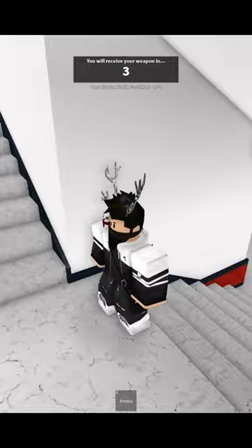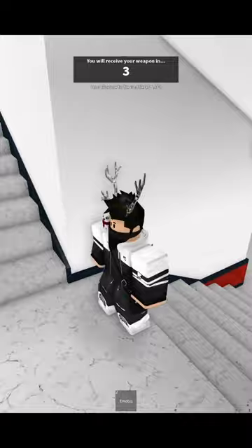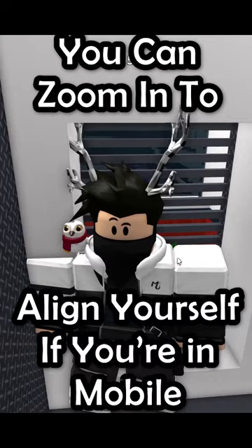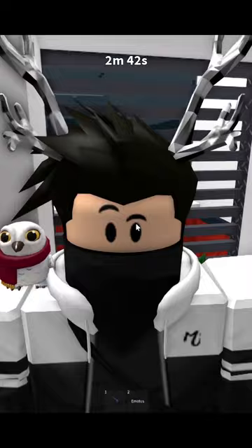You have no animations equipped, so it's the default one. Go up here, go in here to the vent, and walk sideways into the side of this vent like this. Then turn around by zooming in or shift locking. Sometimes it won't work so just do it again until it works.